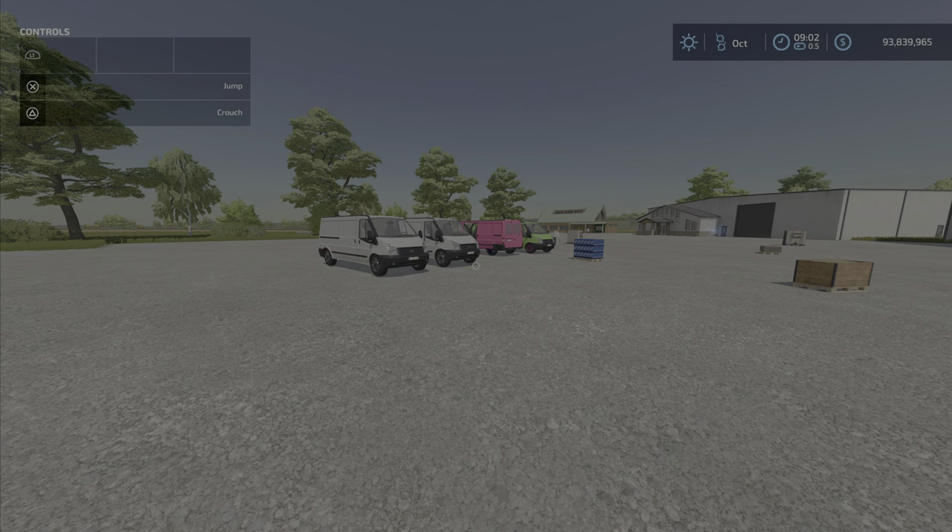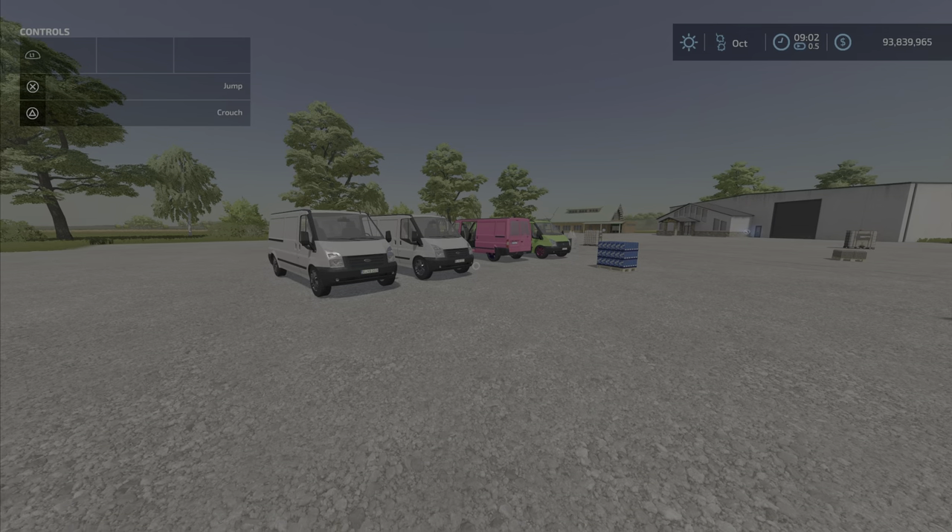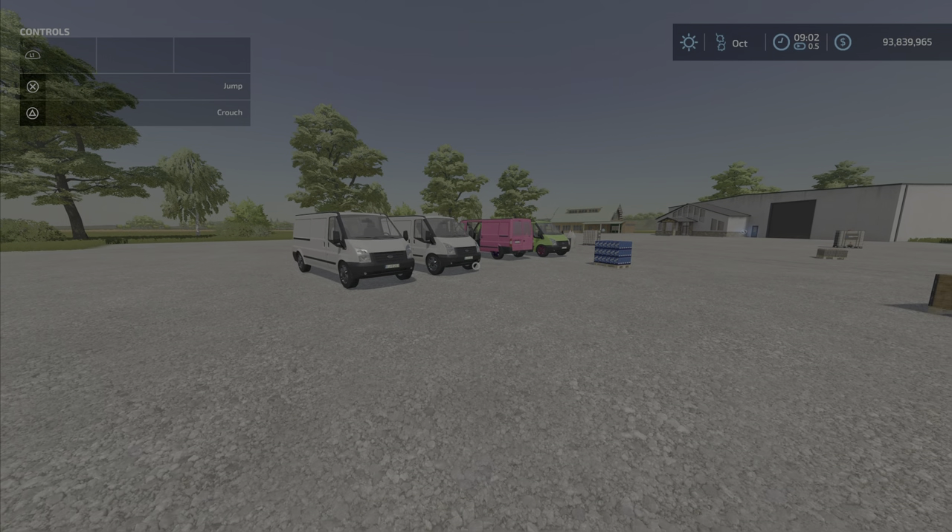Hello everyone, Loony Farm Guy here with the new mod for Thursday, March the 10th. It's the Lizard Rumbler Van by DD Mod Passion, 10.54 megabytes to download. This is something that I believe was in Farm Sim 19.